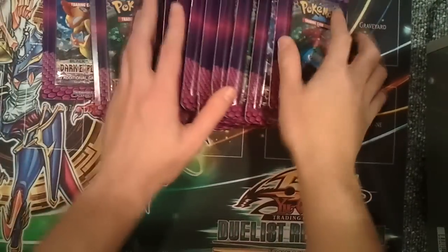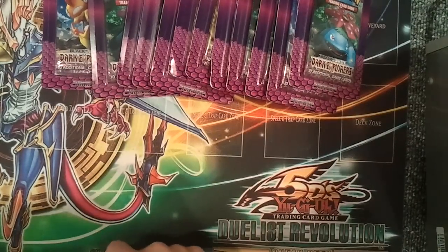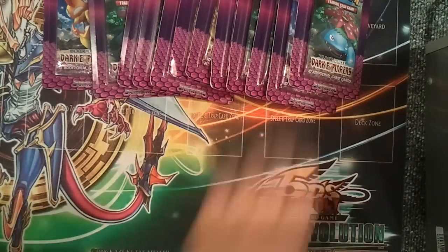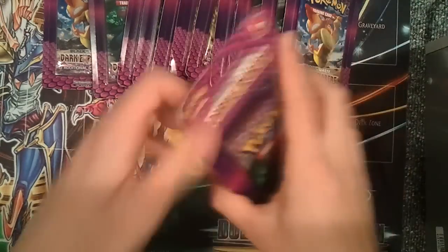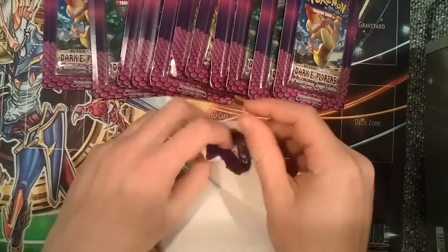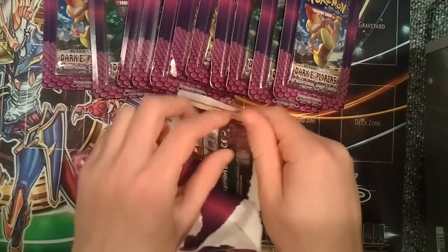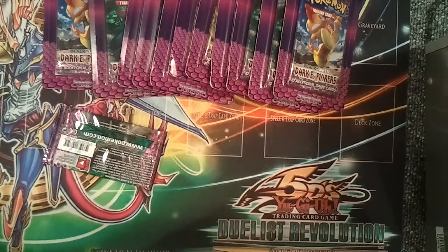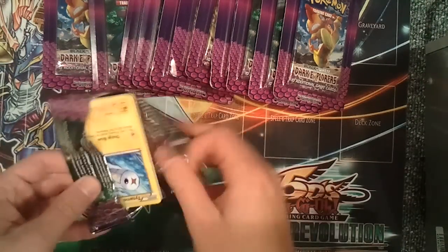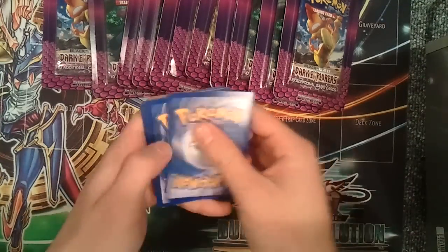What's going on guys? GamingFredo95 here. I'm back with another pack opening for you today. I got 12 Pokemon Black and White Dark Explorer boosters and two themed decks, which I'm not going to open because I want to sell them to make some money back. We're going to get started right away. I got these 12 packs and the themed decks for $33 total on eBay — I won the listing for the bidding. That's pretty good, even without the themed decks.